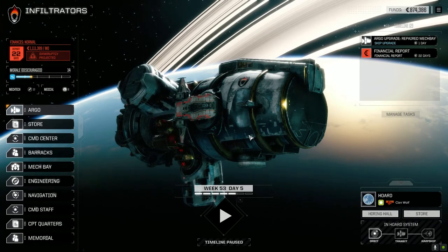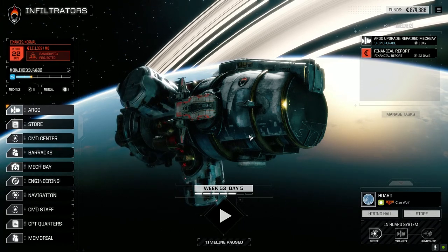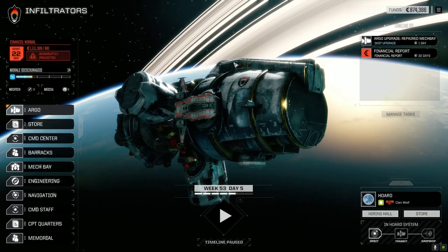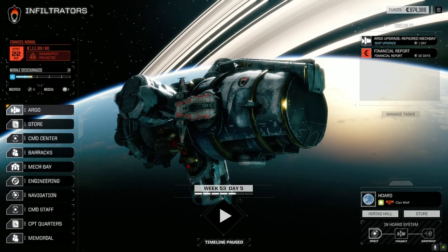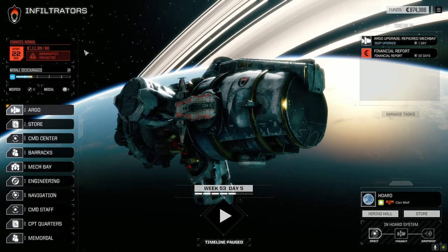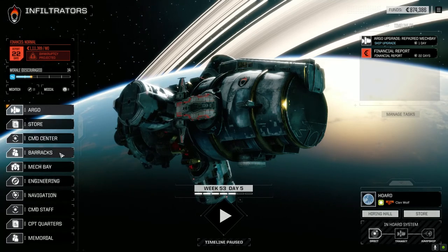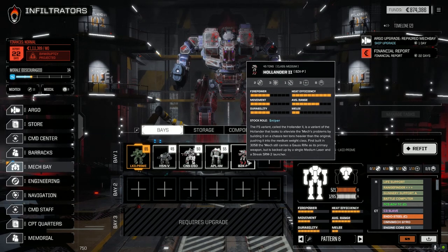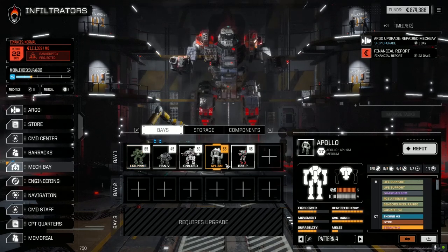Welcome back to another episode of Infiltration. Recording this right after the last one - we did sell that 75-ton Heliopolis for a million, so we're at 1.1 million C-bills. Everything in the mech bays is back up and running. We took a CT hit on the Hollander which we fixed up. I forgot to put in the new Artemis 4 system in the Apollo, so we'll do that after this next mission.